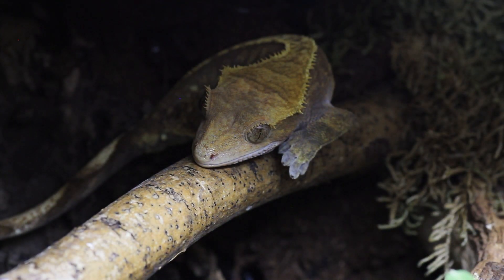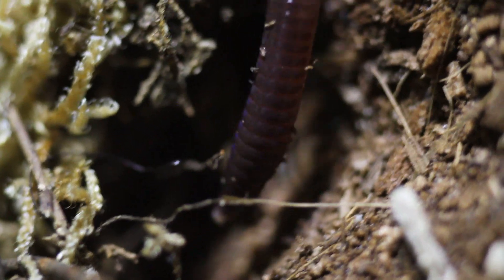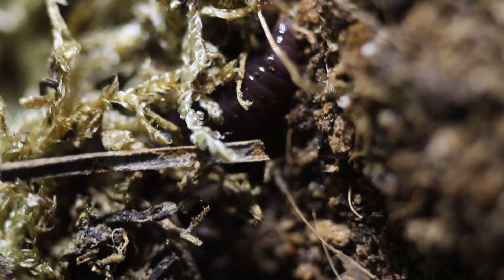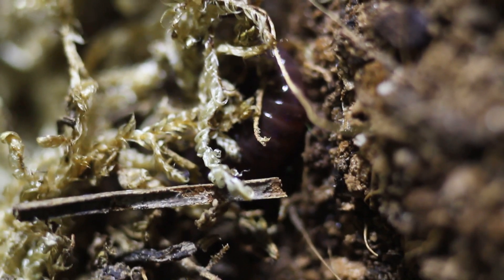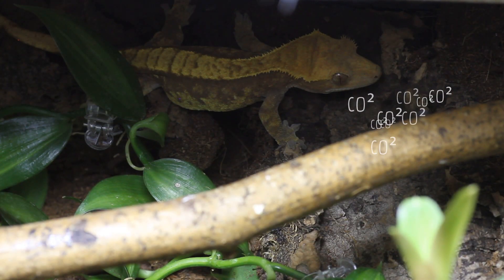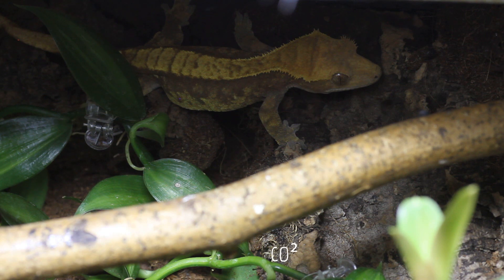All animals in this terrarium require oxygen to survive. A crested gecko will happily breathe it in, whereas creatures such as woodlice and worms require damp conditions to allow oxygen to pass into their systems. In return, all of these creatures release carbon dioxide back into the environment, which along with light and water is taken back into the plant for photosynthesis, and so the cycle continues.